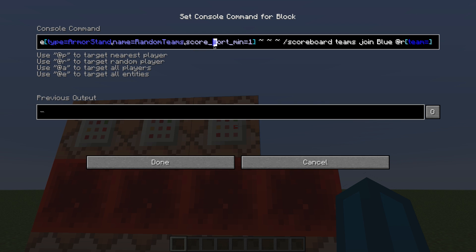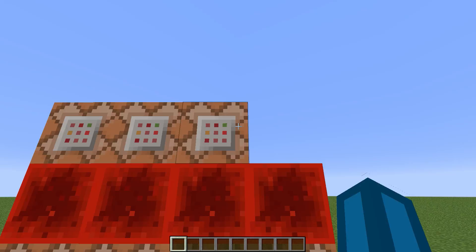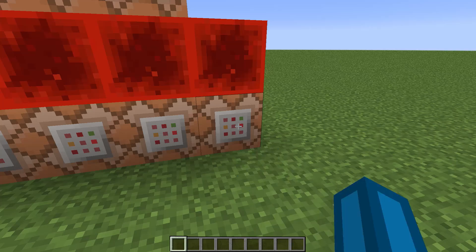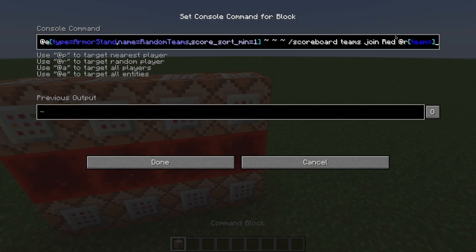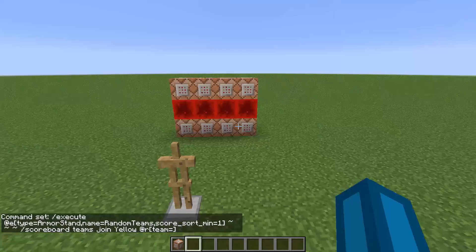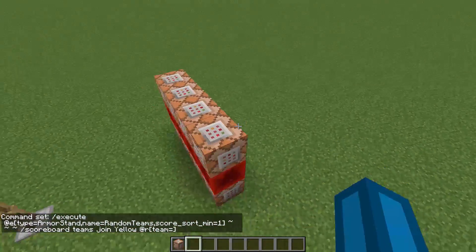If the armor stand has found at least one player who's not in a team, it's going to join a random one to the blue team. Then it's going to join another random player who's not in a team yet to the red team. We could infinitely expand that — so if we had a yellow team, for example, we could add yellow here. And this is really everything that is necessary.